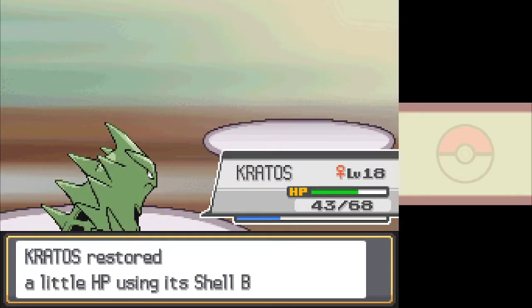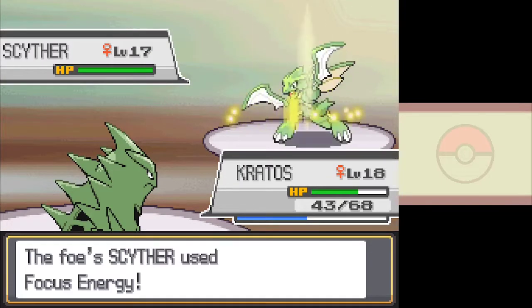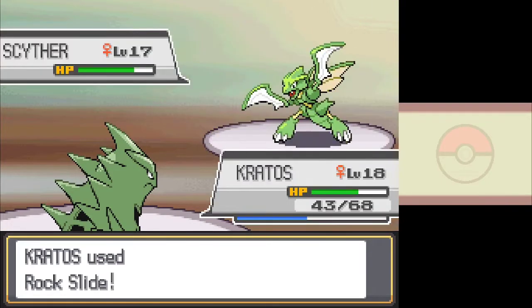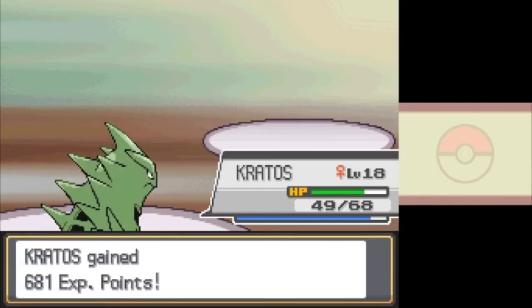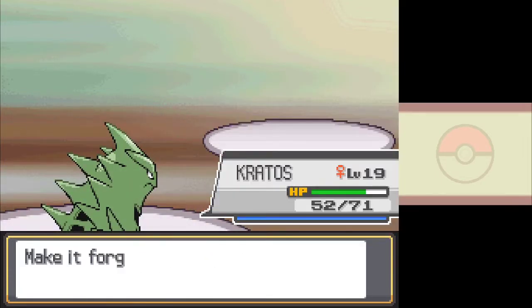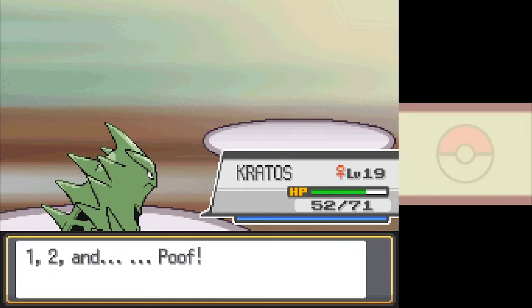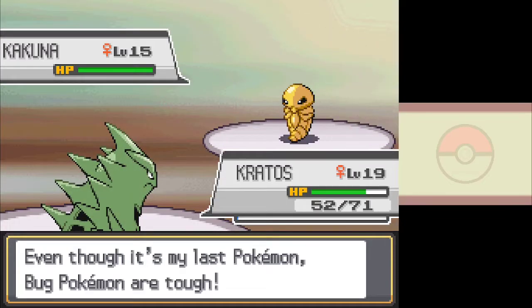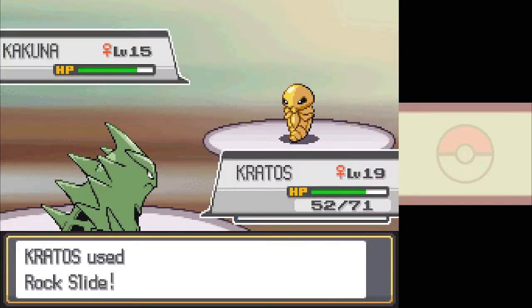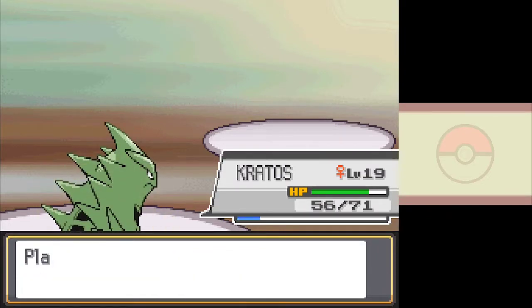Bugsy leads with Scyther, who outspeeds Kratos and hits a nasty U-turn. Scyther switches out for Metapod, who gets squashed by a Rock Slide. Scyther comes back out, and I expect another U-turn pivot since that will allow Scyther to hit a third time and absolutely take Kratos down, but instead he just uses Focus Energy. That lets Kratos connect with another Rock Slide, taking Scyther out and bringing Bugsy to his last Pokémon, a Kakuna. To nobody's great surprise, Kratos sends it to join the rest of Bugsy's team, getting us a fairly easy win.